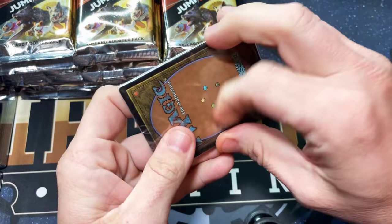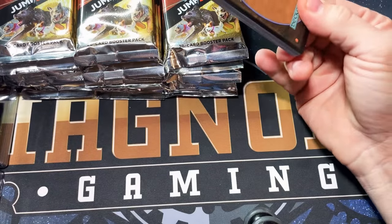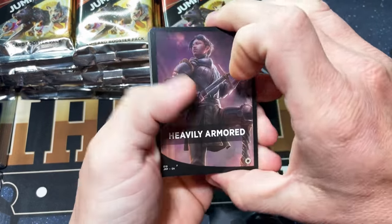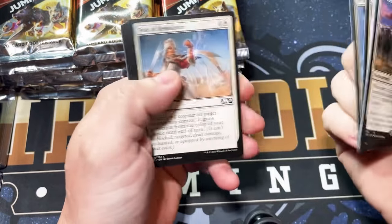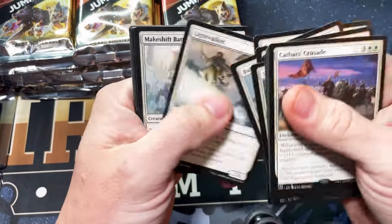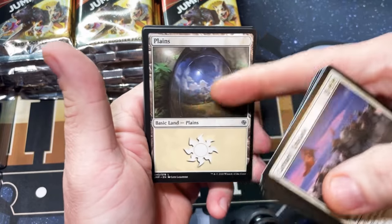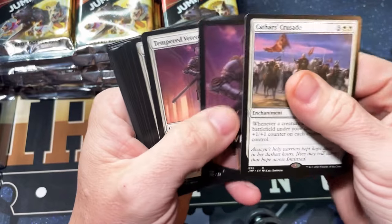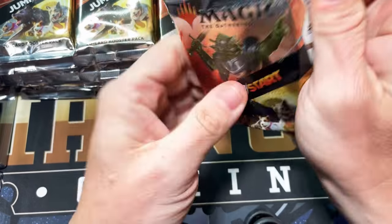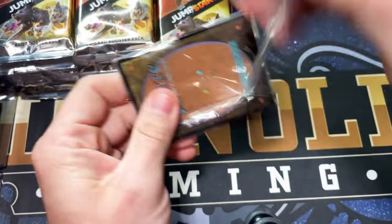I've always felt like Jumpstart was meant to be played instead of just cracked. Our first pack is heavily armored. We actually started cracking some last night and we got some really good stuff — one box had three Tiny Bones in it, Cathars Crusade — some of these little decks have crazy value. You always have to watch out for the first basic land because it's always special artwork, except in the rainbow one. We want angels — that one will be cool.